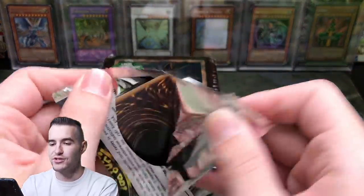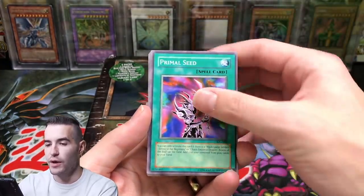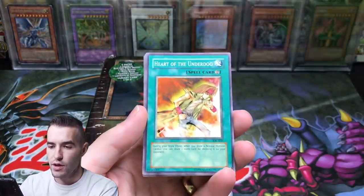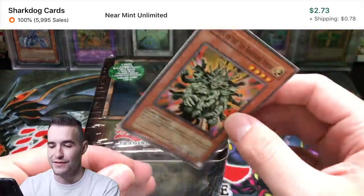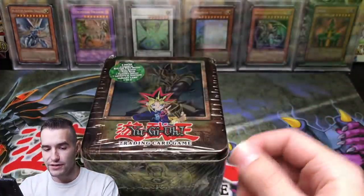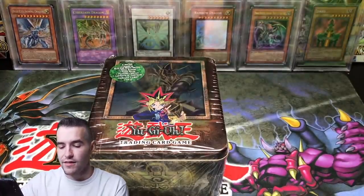Next pack — we might strike out here, but it's okay, we've got original packs left. Soul Tiger, Primal Seed, Inferno, Heart of the Underdog, and Manju. The commons made up all of our value out of those — kind of funny. We've got a Manju and a Final Countdown, so we got a little bit of value back.